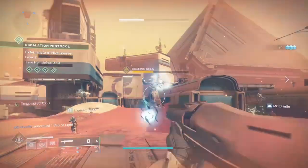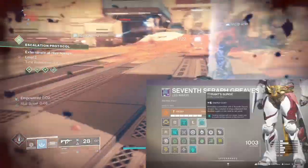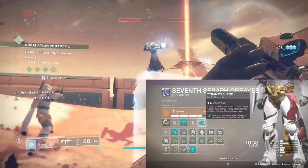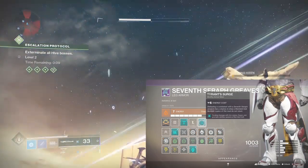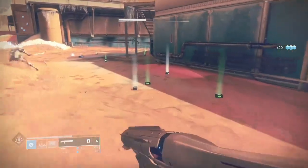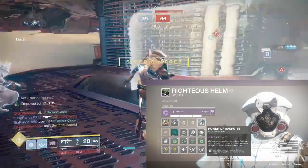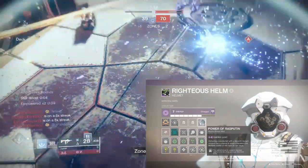We're going to add some Warmind Cell mods to make this build even more potent, and there's none better to pair with this arc build than Tyrant Surge — giving us the seasonal artifact trifecta. Tyrant Surge allows you to spawn a Warmind Cell when causing arc ability damage with your grenade, melee, or super. Since we're leaning into near-unlimited arc grenades, every grenade and melee will spawn a Warmind Cell. Due to the mods we've already used it limits our options a little, so we'll keep it simple with Power of Rasputin — a void affinity mod that increases weapon damage to enemies near a Warmind Cell.